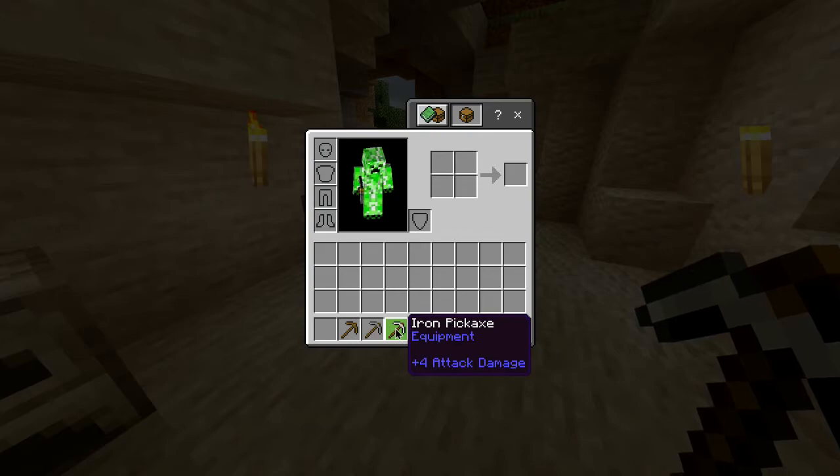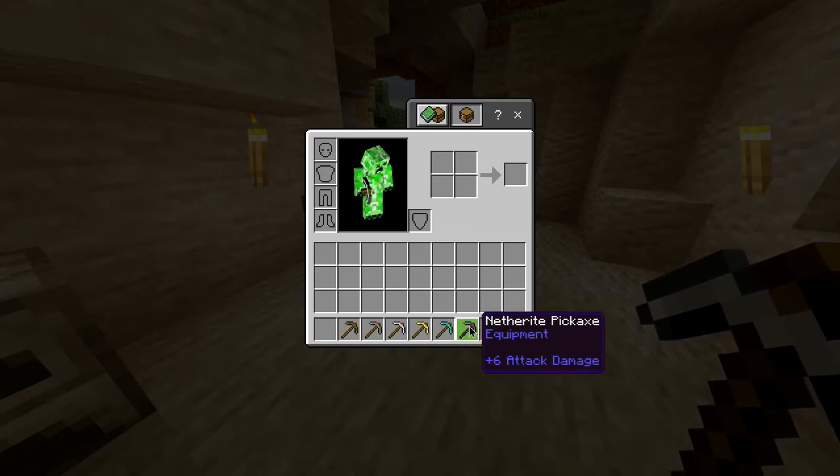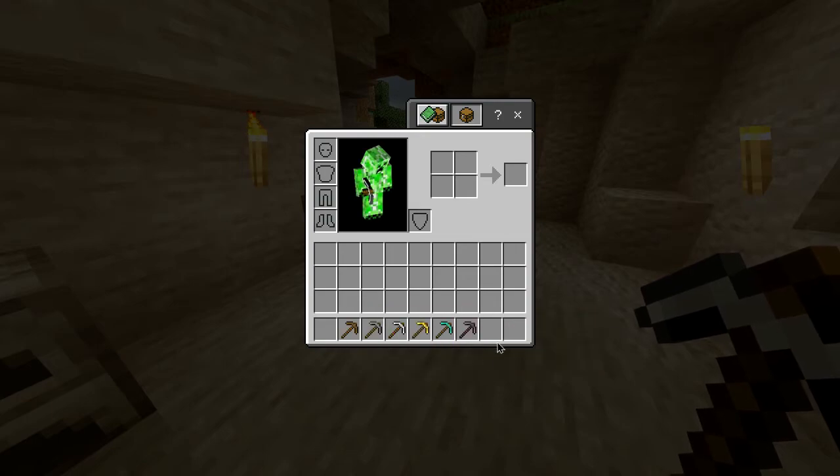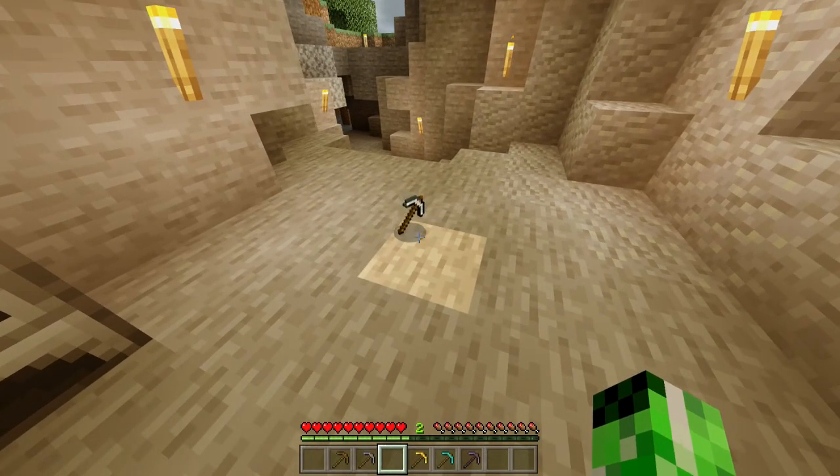Also in this game alongside an iron pickaxe, you have a wooden, stone, gold, diamond and netherite pickaxe, all of which have different durabilities and mine different things at different rates. But for now, you have yourself an iron pickaxe.